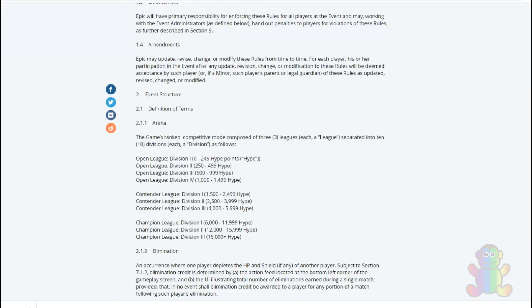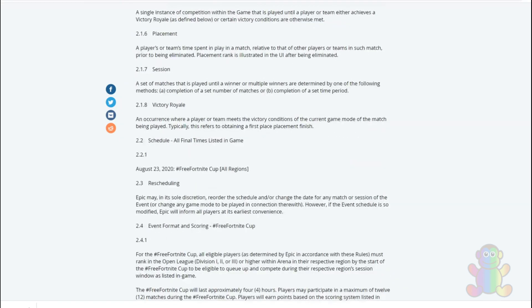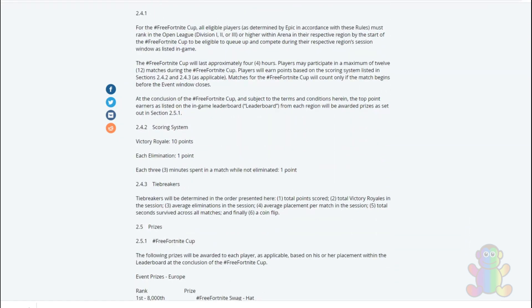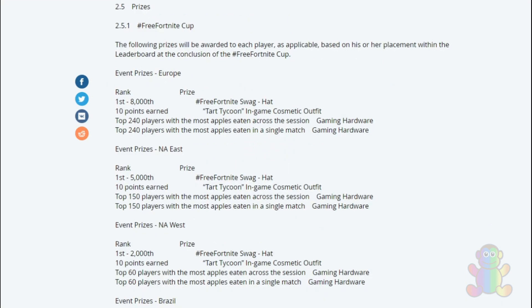So let's go right ahead to the event prizes so you understand how to claim them. It says prizes 2.5, so it's right here: 2.5.1, 5.1, and Free Fortnite Cups. The following prizes will be awarded to each player as applicable based on their placement within the leaderboard at the conclusion.